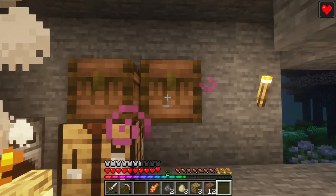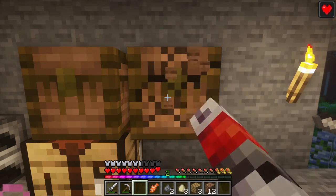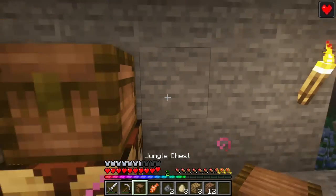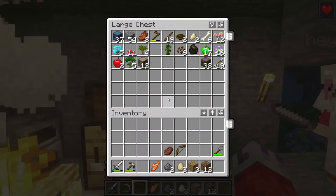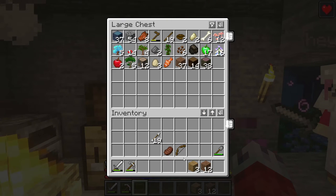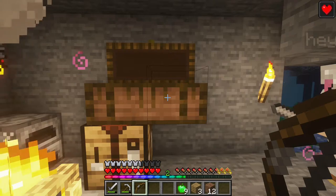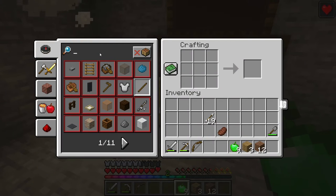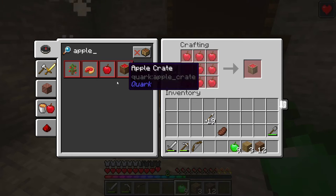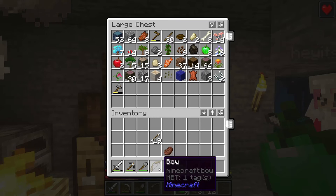I wonder if you can make double chests out of these - if I just shift click... it didn't make a big chest. There we go! You can right click on that and put everything in there that you don't need on you. Just shift click. Remember to take some food - we have green apples. What can we do with green apples? We can eat them. Eat them we shall!